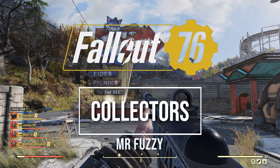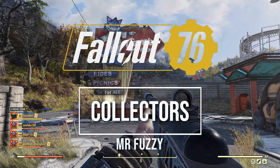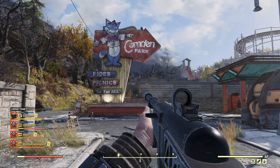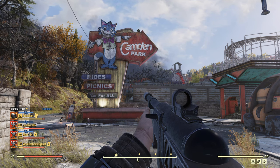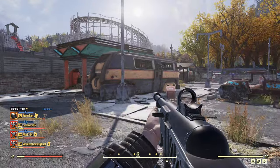G'day guys, Wombat Gaming here, just going to be doing another collectors series. This one is going to be on the Mr. Fuzzies that you can collect in game. They are all pretty much found here at Camden Park. You can find a couple of them at random other locations, but I'm going to show you very quickly how to get every single one of them at this one location. Let's get into it.